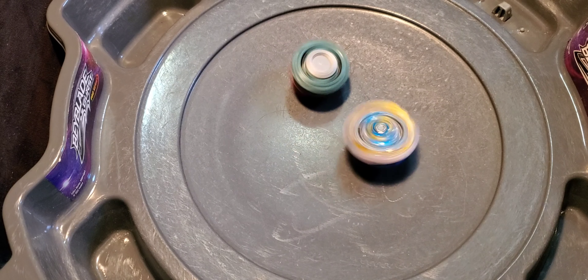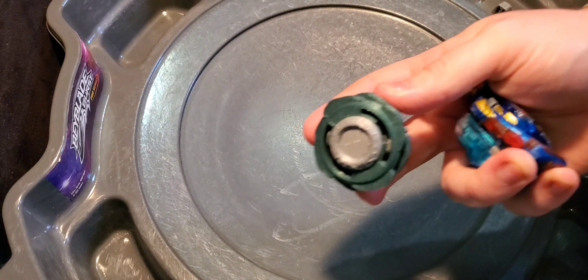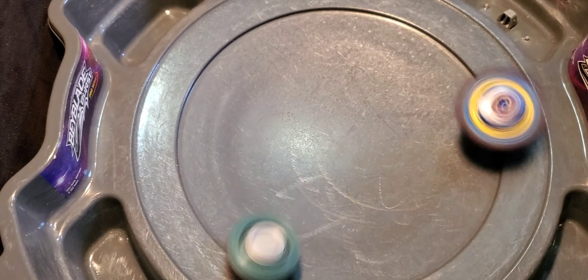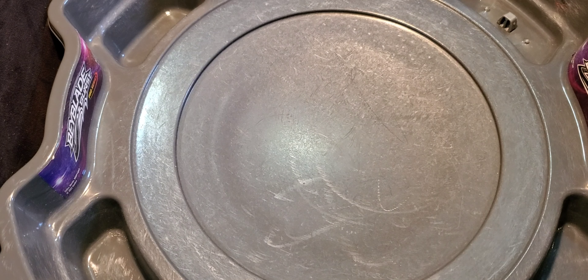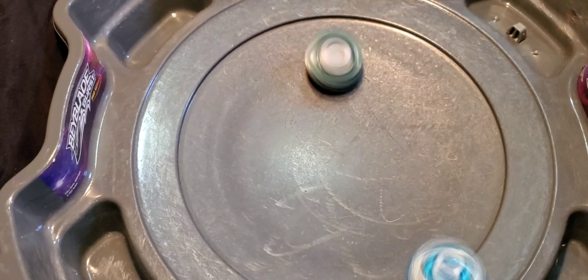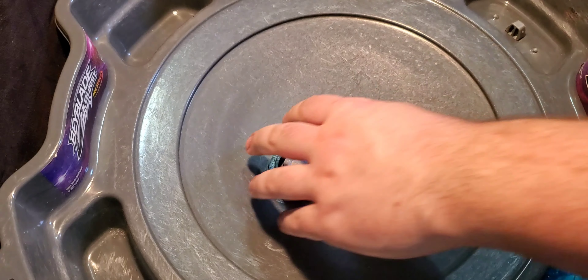I gotta know what happens when I put this up against Savior. That both took half damage from that. And this is the weak teeth, too. I'm launching Savior. That popped really fast. Did it just push back? It pushed back Savior. Savior's really... I don't know. It's strong, but it's really easy to burst. I do have to say Savior did burst first.